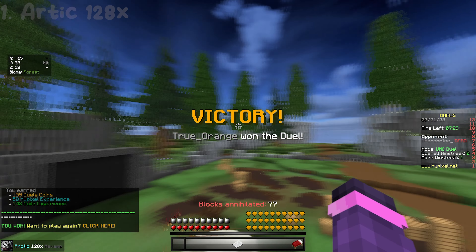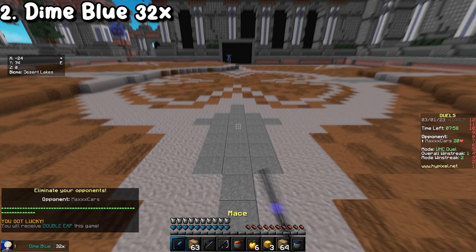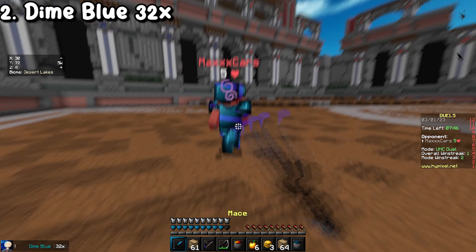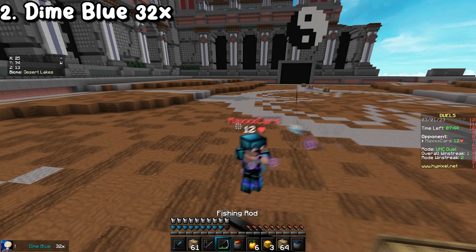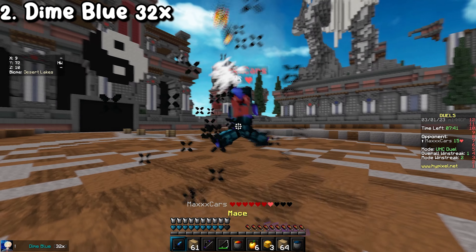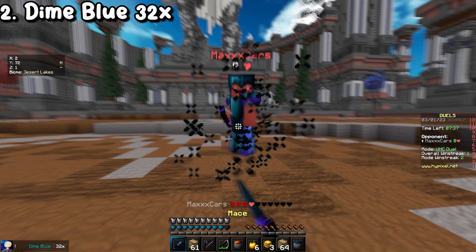Next up we have Dime Blue 32x, made by Mr. Crabs. This is a pack I've used for quite a while — the sword looks really nice especially, and I actually get a lot of requests for it when I use it. If you have a lower-end PC, 32x will be better for your frames. I think this is a really great mid-range pack that gives you good quality but also good FPS at the same time.